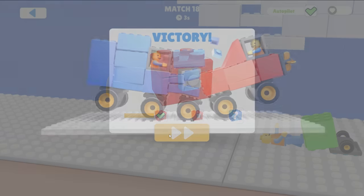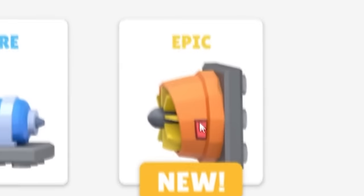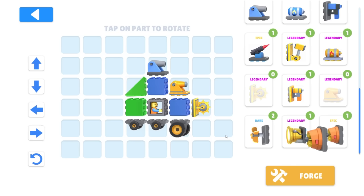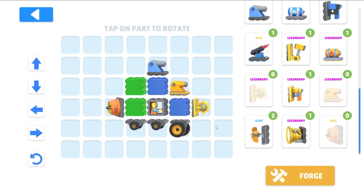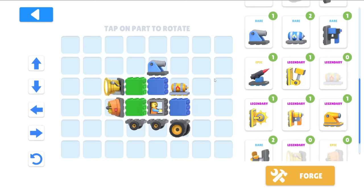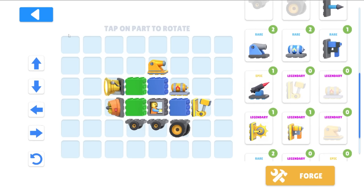That was a pretty good battle. I can claim a green chest — it's an air engine! Let's get rid of the turbine engine and try this one. We could use both engines — it's a kind of crazy game. Let's add another block up here. This is our vehicle — I'm gonna put flame in the front. Actually let's put it up here and put the hammer on the front.